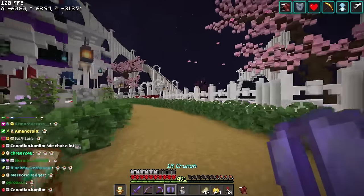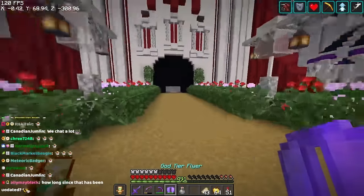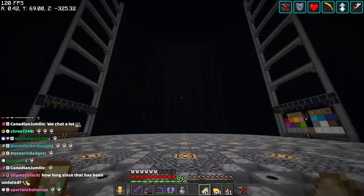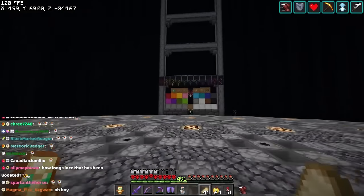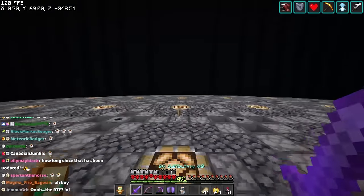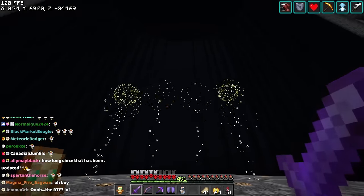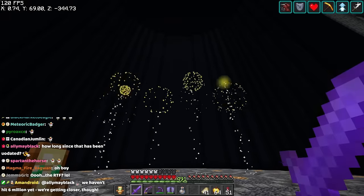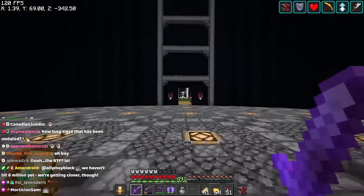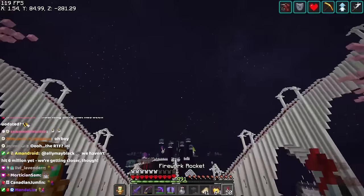Let me show you the rocket testing facility. Whenever we do big celebrations, we need a firework show, so this is where I test them all out and craft fireworks for big shows. If I click this lever, we can see what they look like against a night sky — a really cool way to preview fireworks before celebrating something massive.